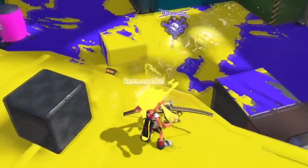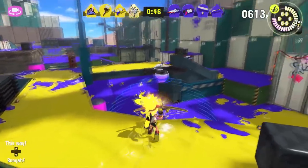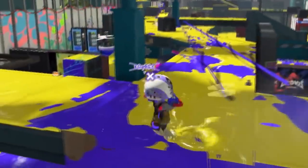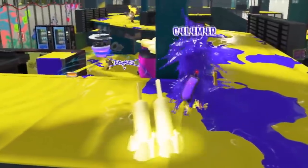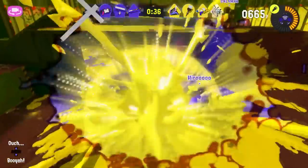We finally got a name and footage for the Splat Bow. It's now the Tri-Stringer. The shots fire extremely fast, and it looks like they leave behind a bushel of bombs that blows up after the shot reaches the ground. That could be so fun to combo with other chip-damaging weapons like blasters.